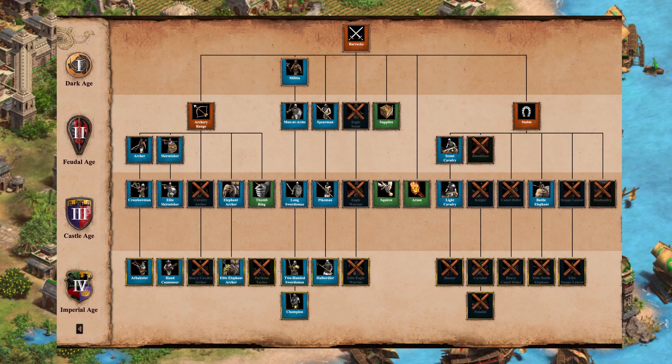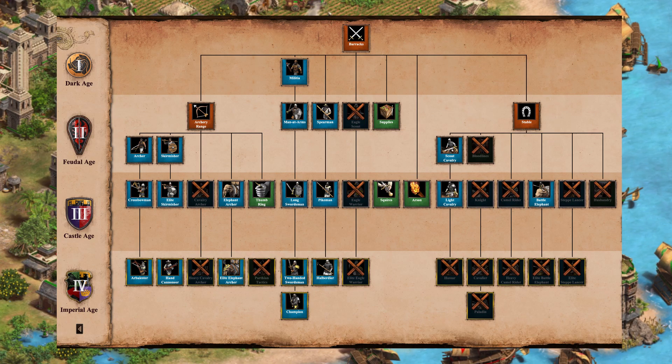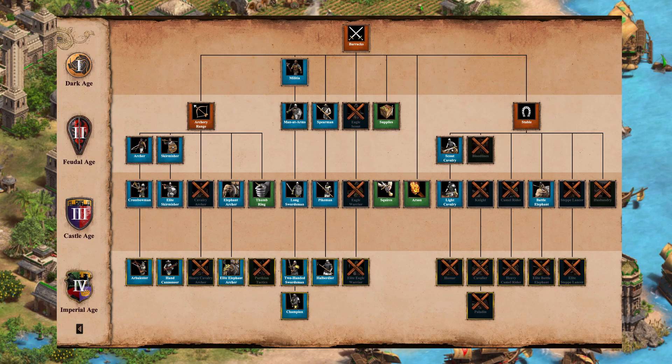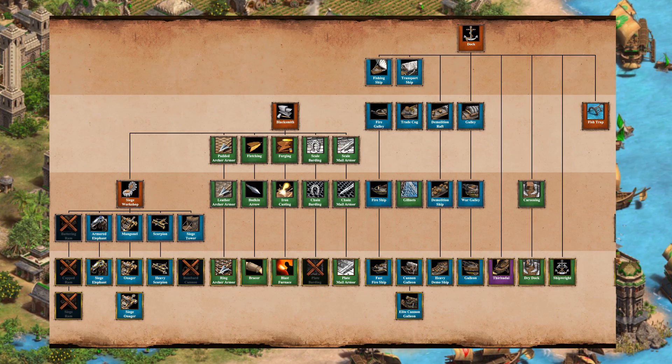Looking at the Dravidian tech tree: archers go all the way up to Arbalester, they get hand cannoneers and elite skirmishers, no cavalry archers, but they get the elephant archer with the elite upgrade. They get thumb ring but no Parthian tactics. The barracks has the full militia line to champion, full halberdiers, supplies, squires, and arson. The stable gives scout cavalry and light cavalry but no hussar, and only the battle elephant without the elite upgrade.